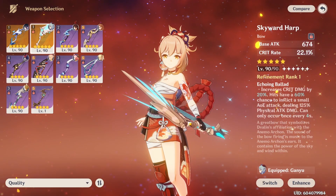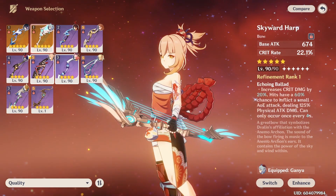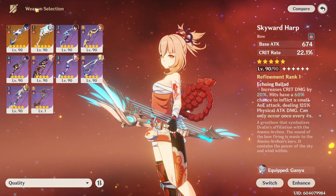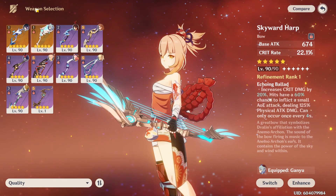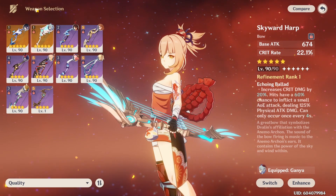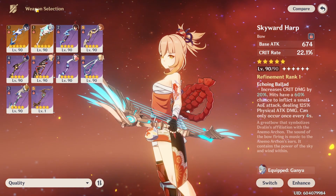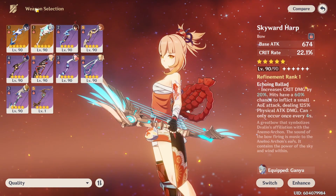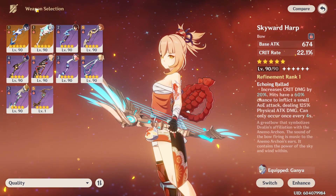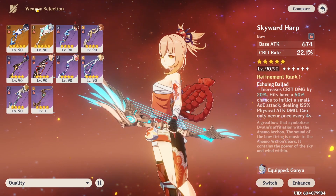If you don't have Thundering Pulse, Skyward Harp is going to be your best 5-star fit. It has a very high base attack and a really good crit rate as a bonus substat. The increased critical damage from the passive does help, and the small AoE damage helps a little too. From testing, I found that the Skyward Harp does out-damage the Rust, but not by a lot, surprisingly.